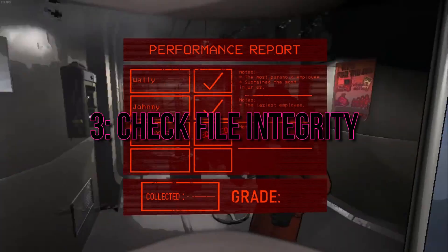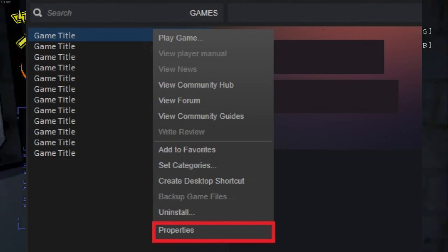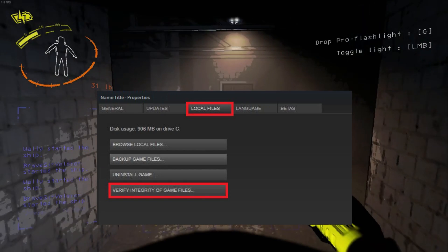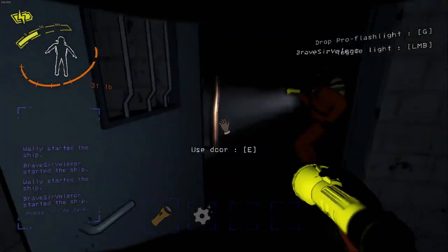Tip 3: Check file integrity. Corrupt files can be the culprits behind audio troubles. If you're on Steam, go to Lethal Company's properties, navigate to Local Files, and hit Verify Integrity of Game Files. Let it fix any corrupt files.